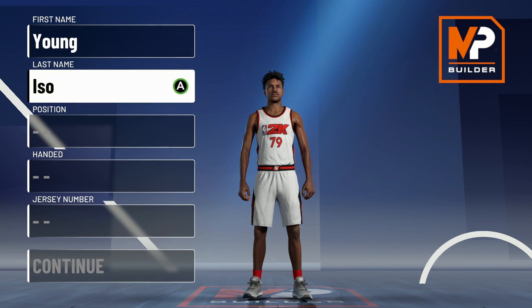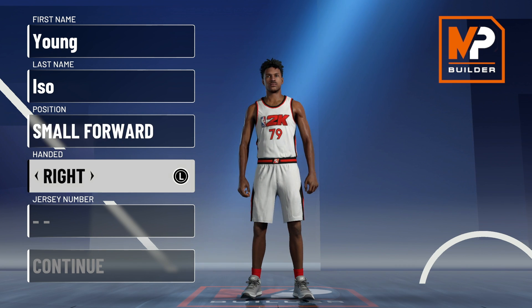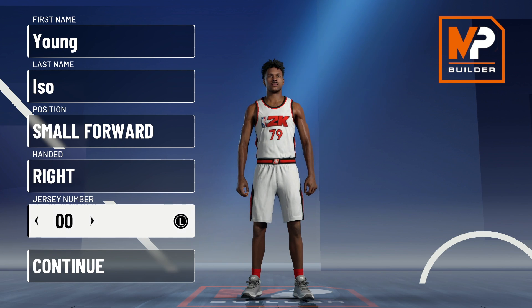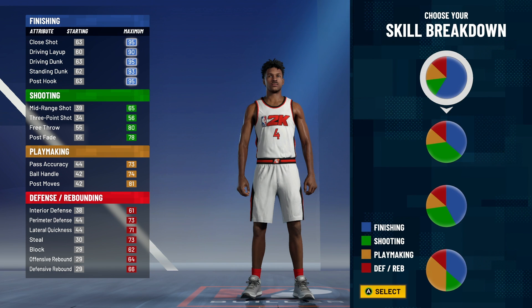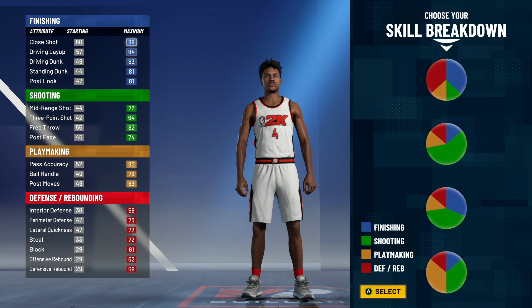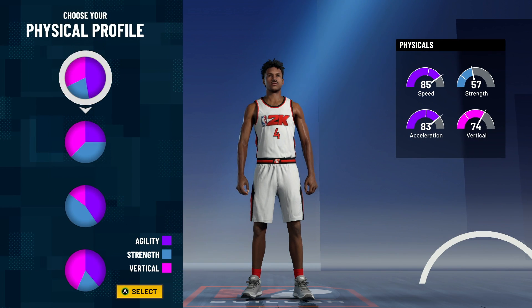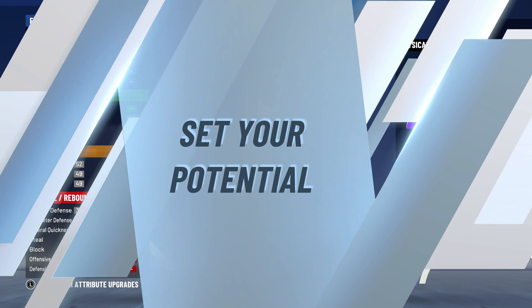Alright, next — hopping into the small forward. Now this is actually a popular build on the channel. This is kind of a variation of my build, the slashing playmaker. But you're only going to be able to get 63. Now there is a way that you can get 62 total badge grades on this build, but for the people who want to get the most badges possible, I'm going to show you guys, and you're going to be able to get that one extra badge point and get 63. I'm going to just warn you — you're not going to have nearly as good a defense, but I'm going to still show you.